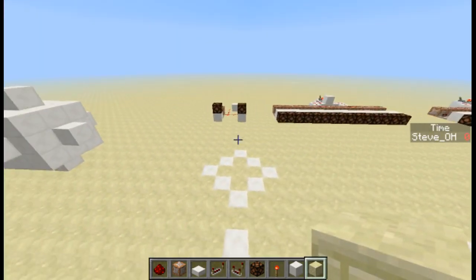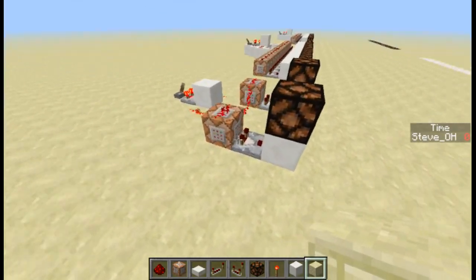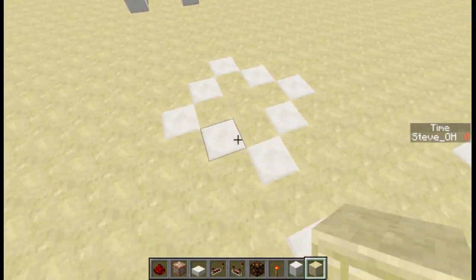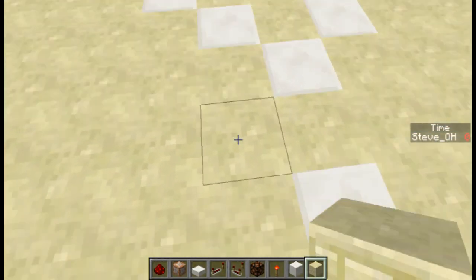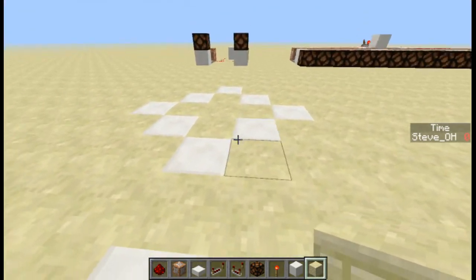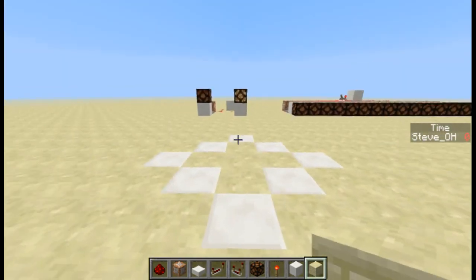What we're basically working with here is the testfor command, similar to what we worked with previously, but with a radius function. As you notice, that light there is on. When I move to any side of this, it won't be on — only on that one point here it's going to be on.